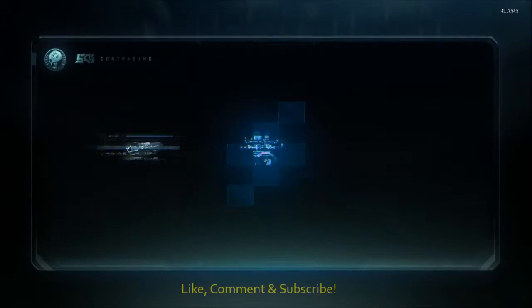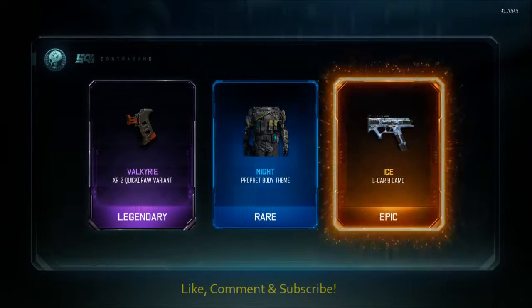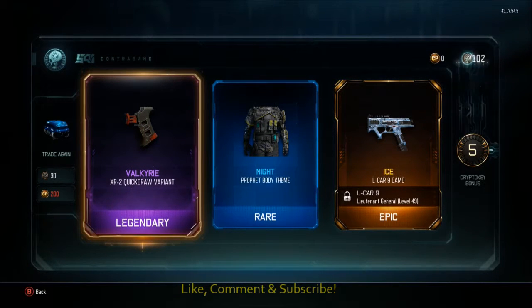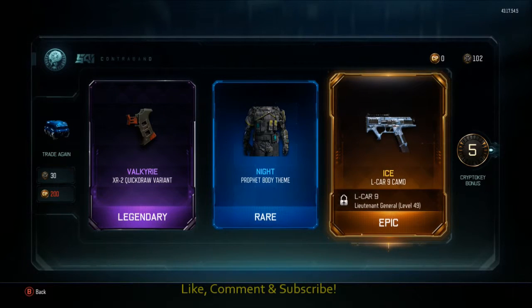Here we go, here we go, and five. That's loads better. The Prophet body theme for Knight — that's pretty cool. And then we've got an ice one there for the Elka — that's pretty sweet. But still no wrench or brass knuckles. I really want the wrench. I already have that camo, and three crypto keys again.